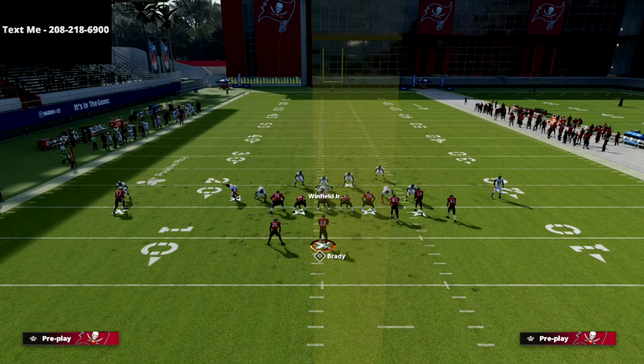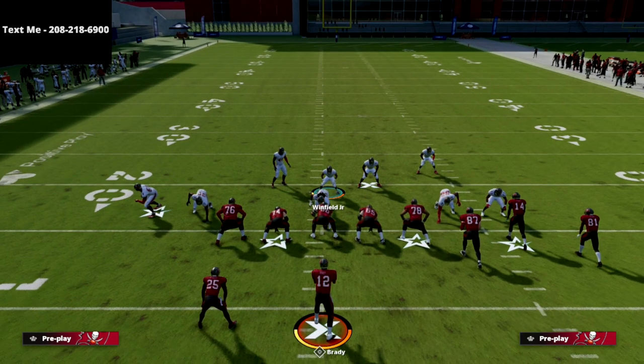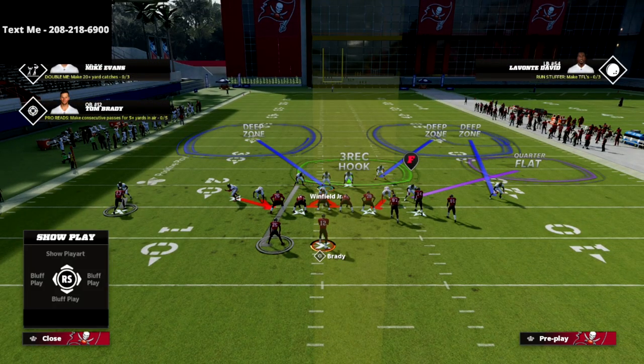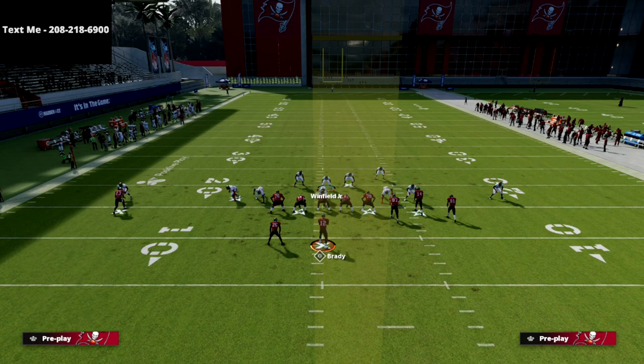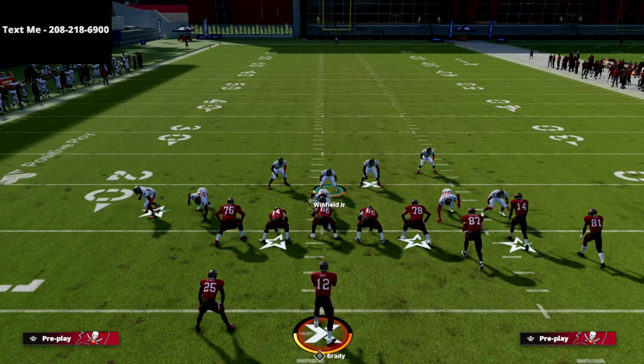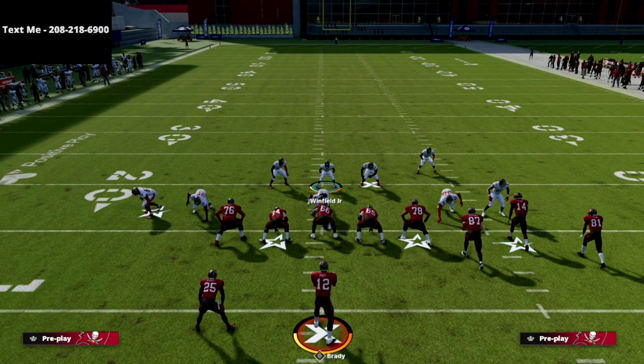The last thing I like to do is spotlight that slot receiver. What you're going to see is this is a simplified version of a cover four quarters style defense, because the standard cover four quarters rules dictate that those two backside players are going to be in man coverage anyway — so we're essentially just heading them off at the pass.